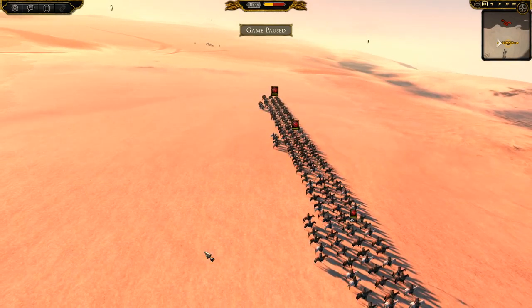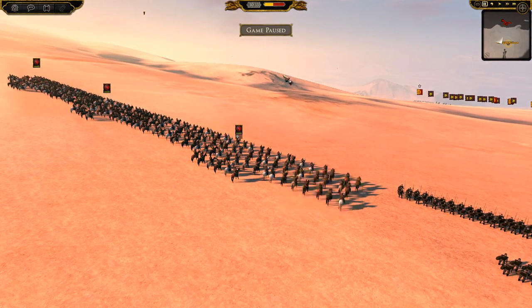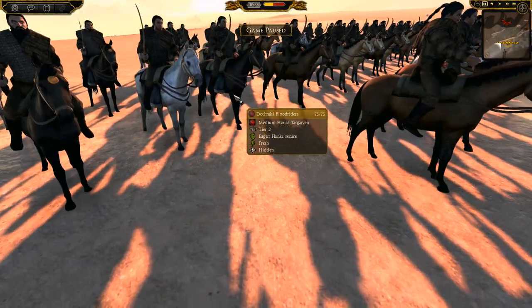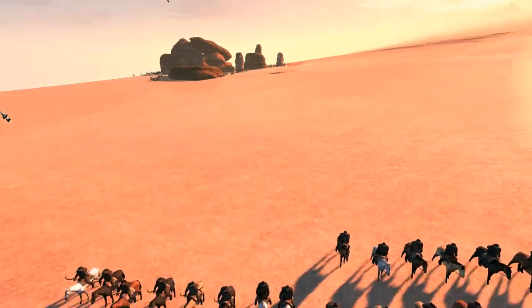So I'll quickly go over what we have. I'm playing as House Targaryen, just as the AI, just to show off the Golden Company. So they've got the Dothraki Blood Riders. I'm pretty sure these guys are very much the same as they were before. They look very similar, very scary and very serious.